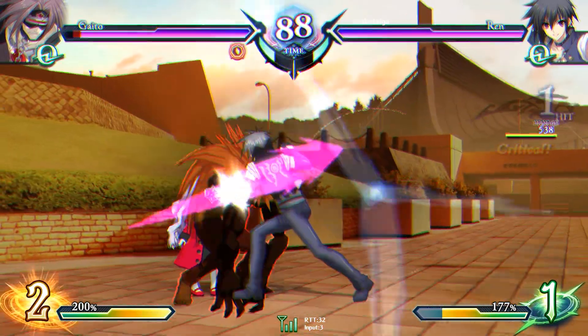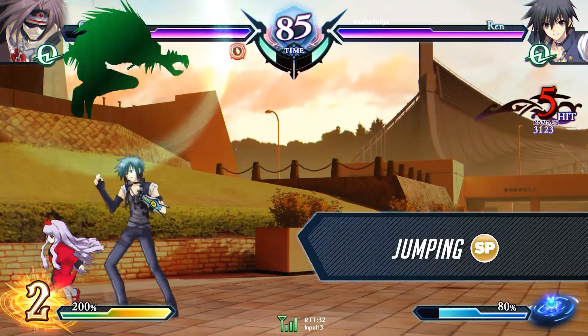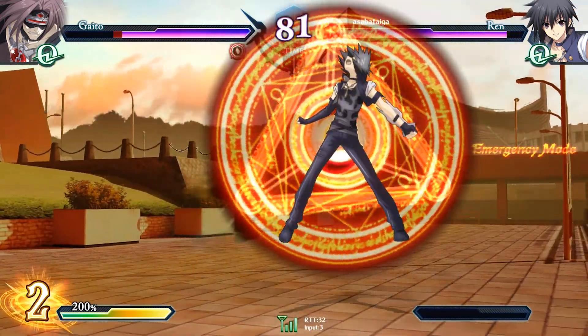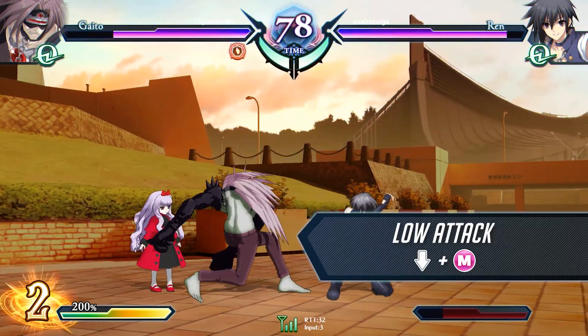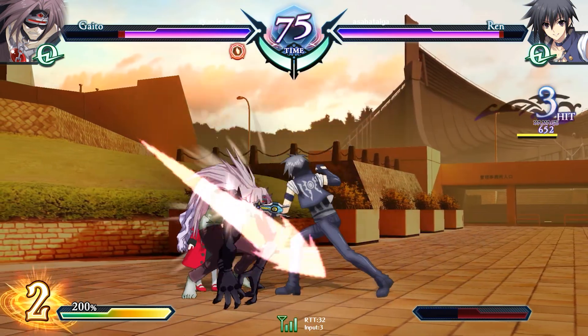To make up for these shortcomings, use his jumping medium attack and air counter burst to get closer to the opponent and create opportunities to start your offensive pressure. Once you get in on the opponent, you'll want to use moves like crouching medium and standing heavy attack as your combo starters to inflict a great deal of damage.